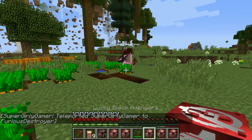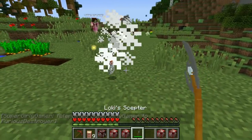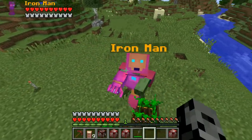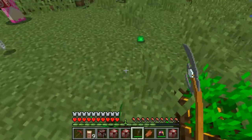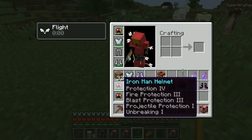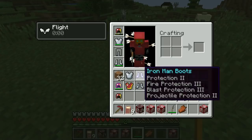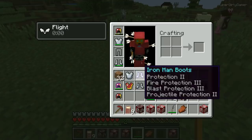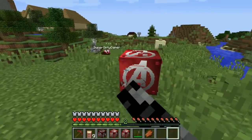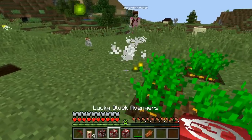The unlucky blocks are spawning mobs. I got a killer bunny, and then Iron Man spawned — if you kill him maybe he'll drop his armor! I got Iron Man boots from killing him. This helmet has protection on it as well, so it's better than my regular set. I now have two pieces of the Iron Man set with protection.